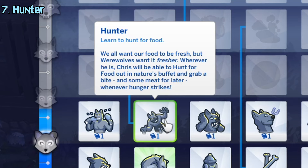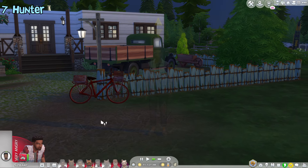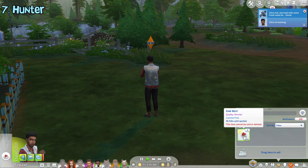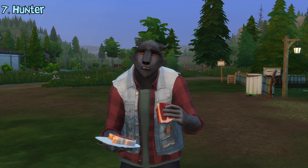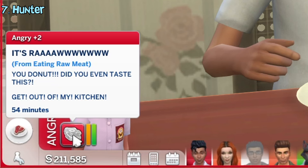The hunter ability unlocks the hunt for food interaction. The werewolf will go out for a while and once they're back, they'll obtain a bunch of raw meat in their inventory. They will also feel energized after hunting. Eating this plate of raw meat will make werewolves happy, but normal sims will get angry after eating it.